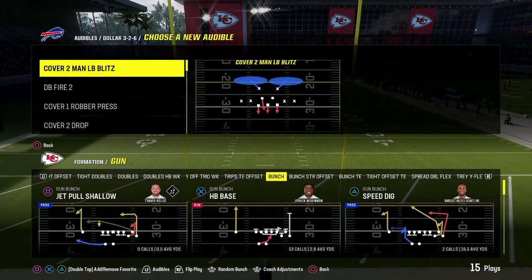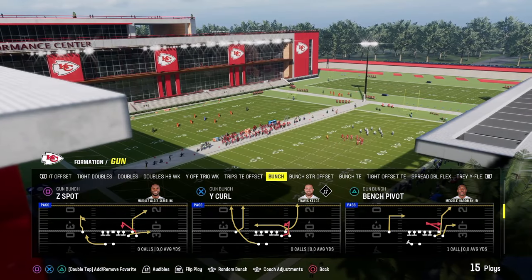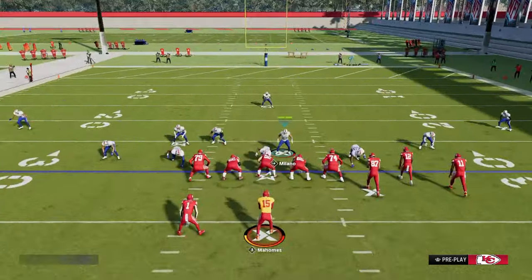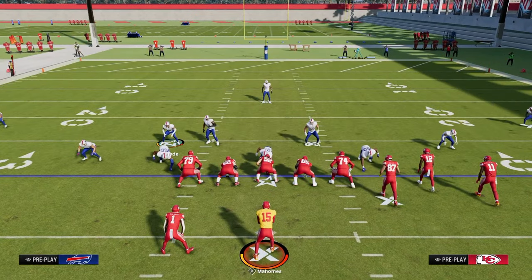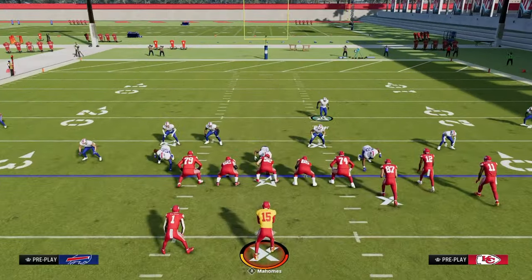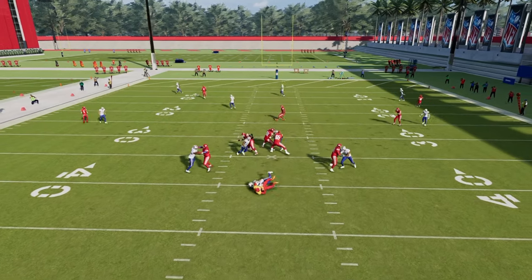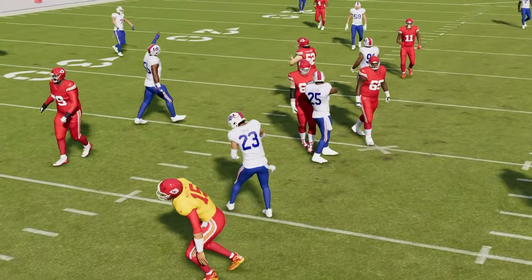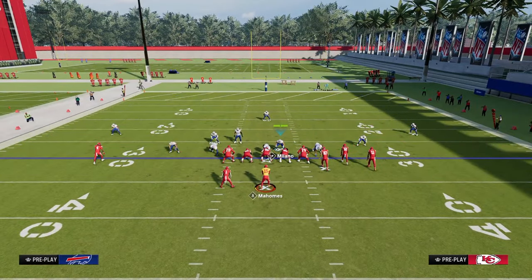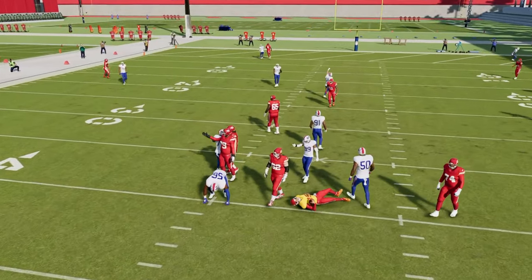Another way to run the Dollar Free Safety Zone Blitz is to simply QB contain and allow the safety to walk down. Don't press, don't do anything extra — just QB contain. You can bring this guy down if you want, but it's super simple and you're going to see this scream through the B-gap. The reason we do this is so we can audible to DB Fire, send the blitz off both edges, and run DB Fire Two completely stock.